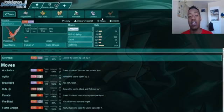Togekiss also slightly missed the list because there are noticeable flaws, and offensive Celesteela sets actually deal with Togekiss pretty well — especially a Life Orb variant that can Flamethrower it. I've never really felt overwhelmed by a Togekiss when using Celesteela, whereas those other Pokémon really pressure it, so Togekiss didn't quite make the cut as a reliable counter.